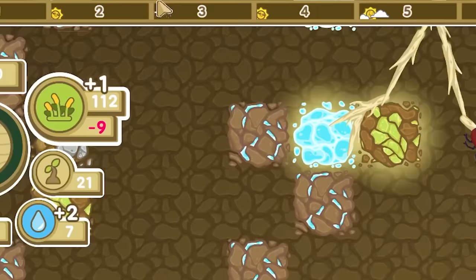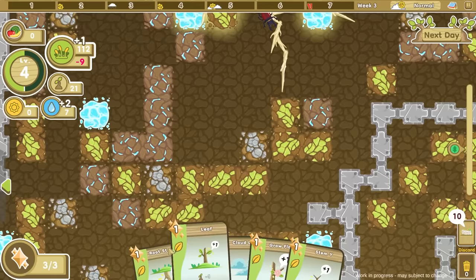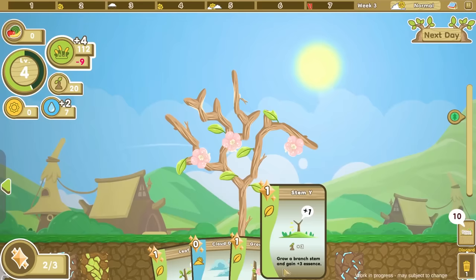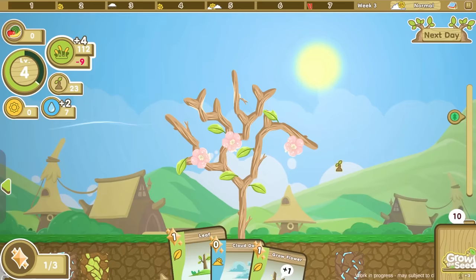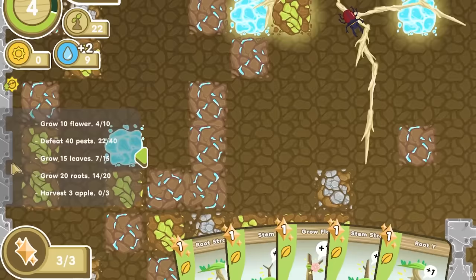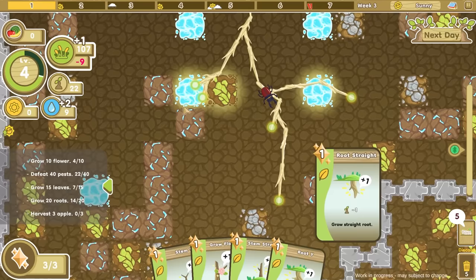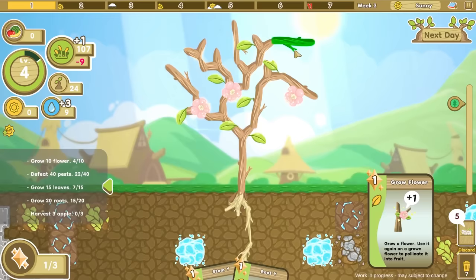We have the cloudy day thing again, and there's a rainy day which is cool. I need to get back down here. We have stem Y — we'll just put it down like that. Our stems seem to be pretty solid. We'll build that one over here. I get another leaf, and I'm going to work a little bit deeper on these roots. Maybe I should work over here with the roots because this area kind of dried up. We'll do that one. I don't need a root Y right now.